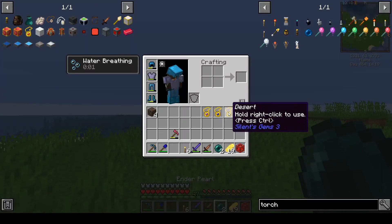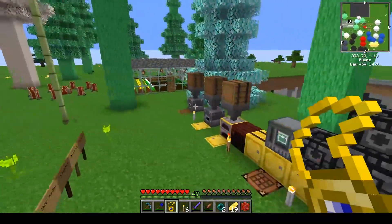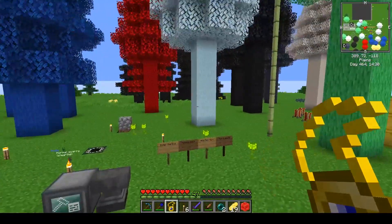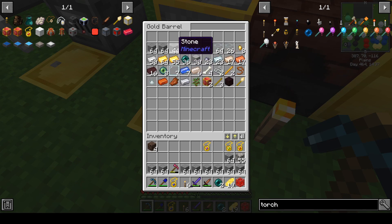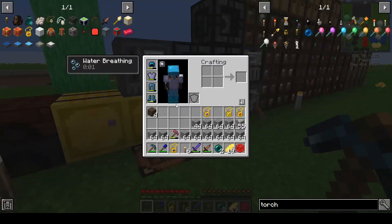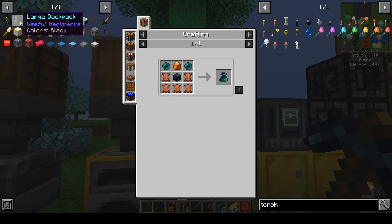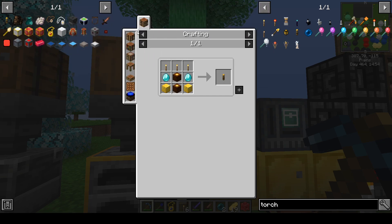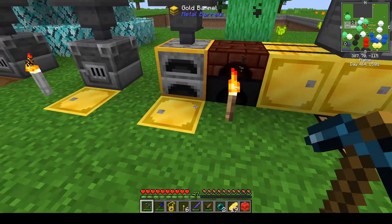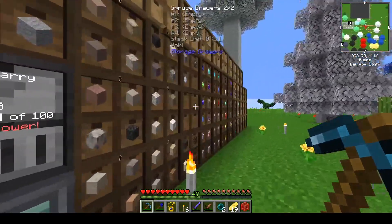So let's first go back to our mining dimension. Before we go and build anything, I need to take some of the building blocks, but I want to build some other things first: namely the Endersack, the Large Backpack, and then a Megatorch to put on our island so that no mobs will spawn. So first, let's get a Megatorch.